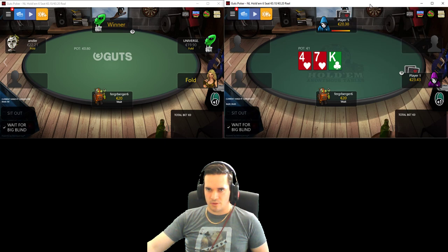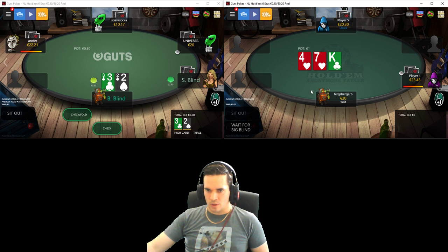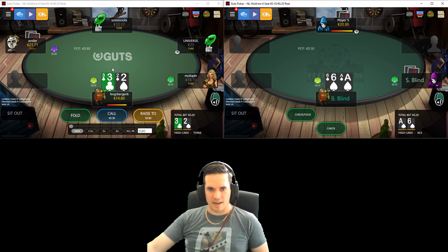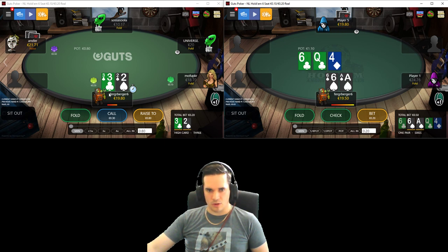Let's jump into the action and fire up a couple of tables. Normally I will always wait for the big blind, but we're only three-handed so we can do that. We're going to defend with the A6 - do we want to defend via a raise or a call? We are going to call.